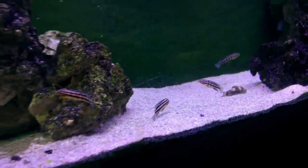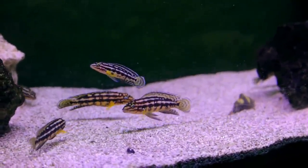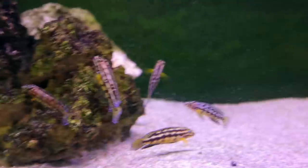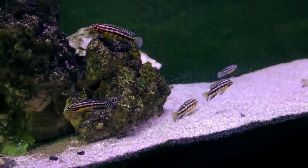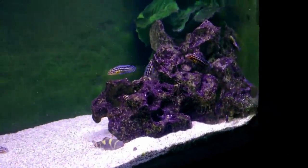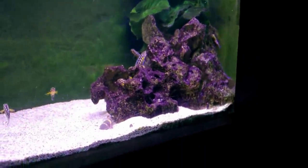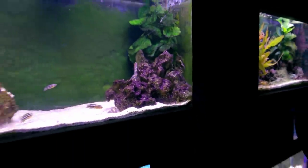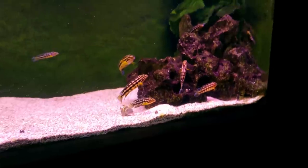This is the Julidochromis tank. The coral rock doesn't look too bad when it's darkened with algae, but Sean wants to change it to big rounded boulders - more like the natural habitat pictured on the side of the tank. He'll keep the substrate but add a thin layer of sand over the top.